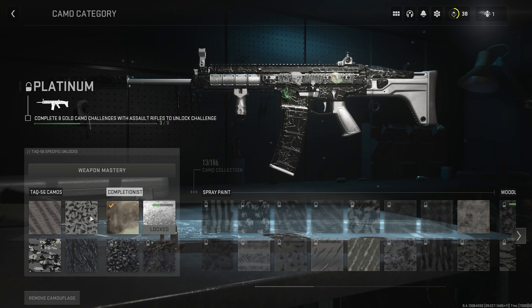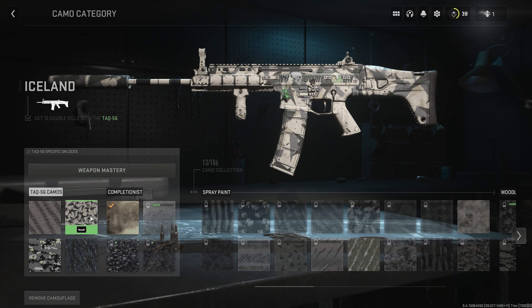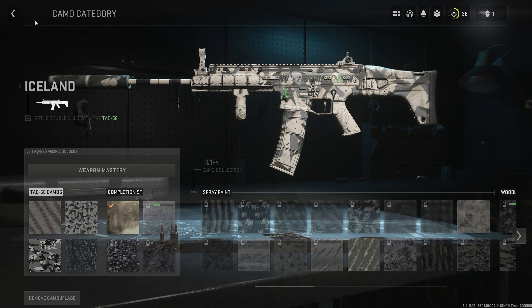So like I said, the challenges are very simple. As you see, I have three gold guns trying to get platinum. The first challenge: get 50 kills. Second one: get 10 double kills. Third one: get 50 kills while ADS. And the last one is get 15 hipfire kills. Very simple. WCod this year.